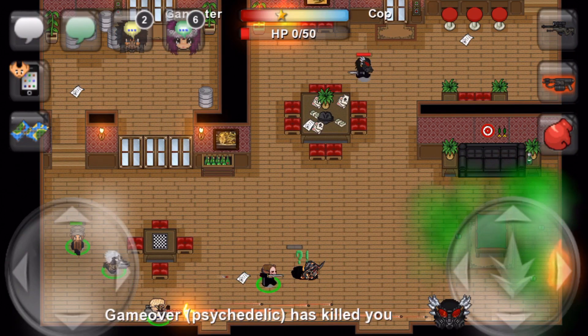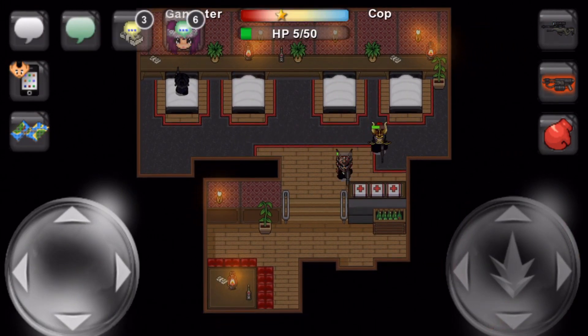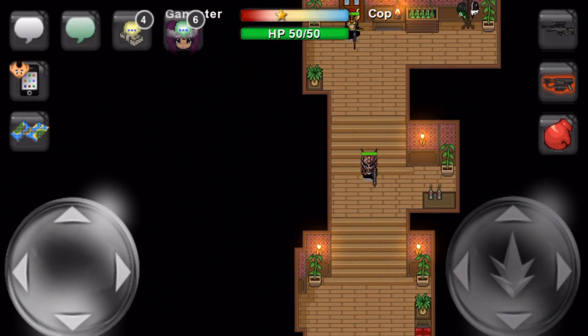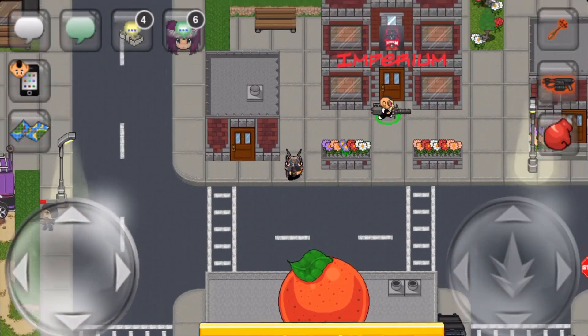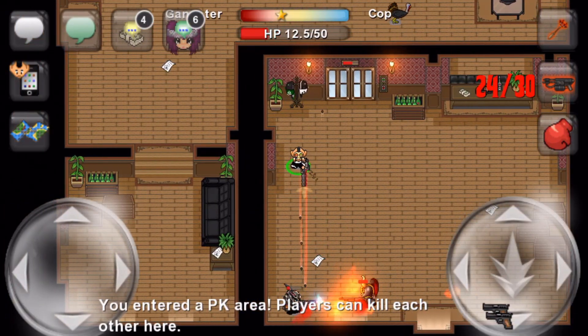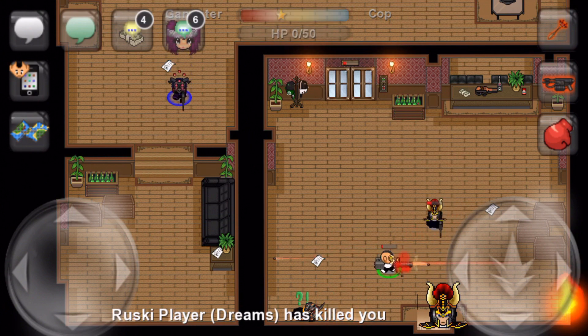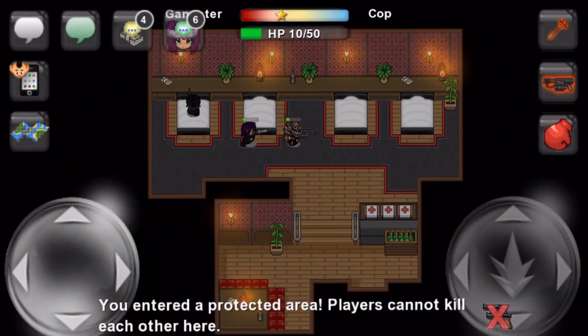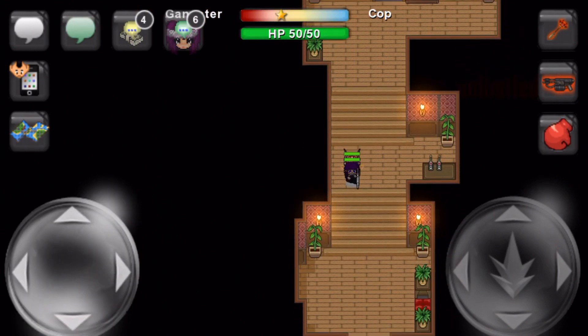Now that all the logistics of this update are out of the way, I want to go over the new items you can purchase with these coins. There are 3 melees, 3 guns, and 4 hats available for purchasing ranging from 1,500 to 20,000 gang coins. I was able to get clips of 3 of these items thanks to Jordan Job who developed them, so a huge thanks goes to him. Sadly that means I won't have any clips for the other items as they are impossible to have already purchased since there is a daily cap on coins.